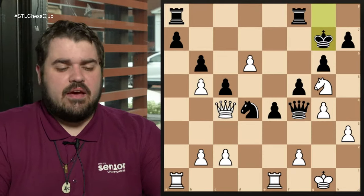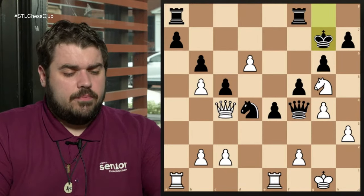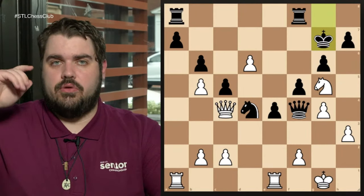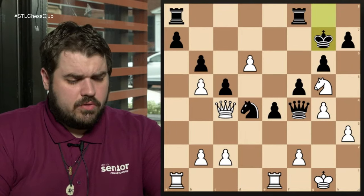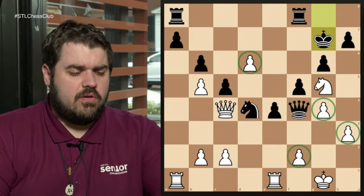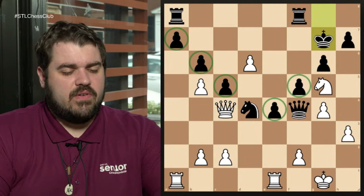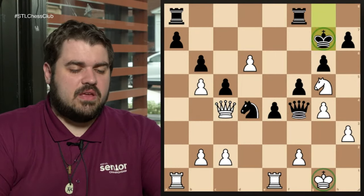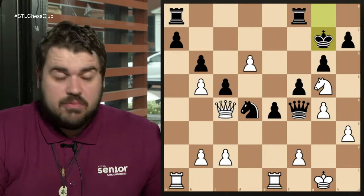There are a few things I like to look at first. The very first thing I look for is material. Sometimes on the website it'll show like a plus one or plus two for one side being up material, but it's always safe just to count. Here: one, two, three, four, five, six, seven pawns for white against seven pawns for black — pawns are even, those cancel out. Both sides have a knight, both sides have a queen, both sides have a king, and both sides have two rooks. So material is dead equal.